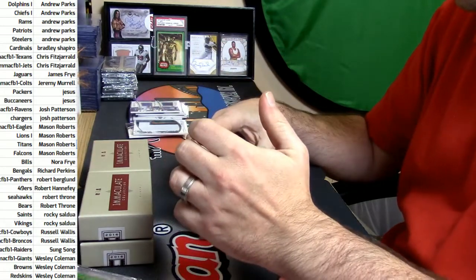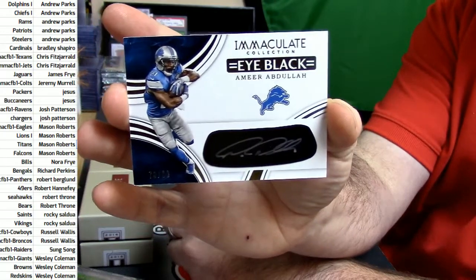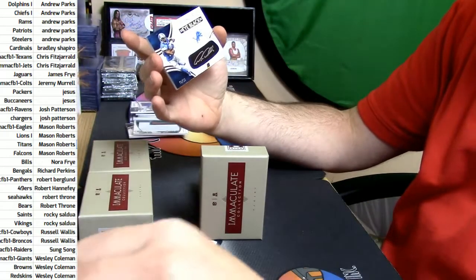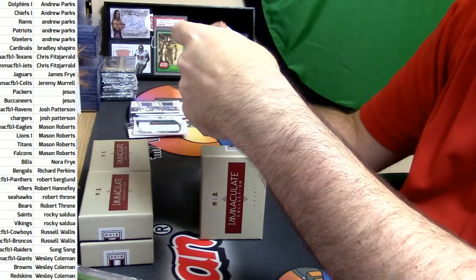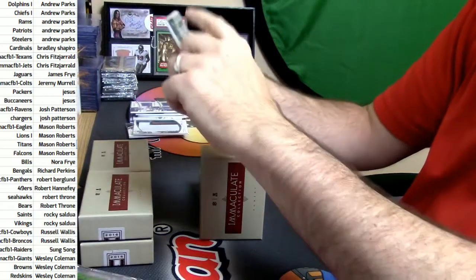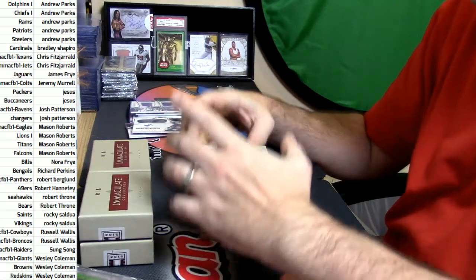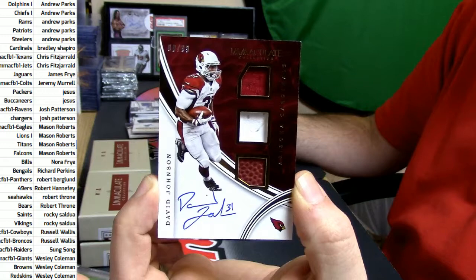78 out of 99 — it is Lions, it is Amir Abdullah. Black Auto — technically sticker autos in this. 9 out of 99, another triple — it is Cardinals, it is David Johnson.